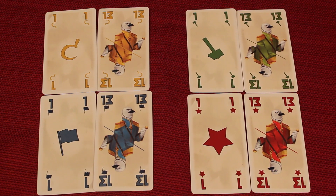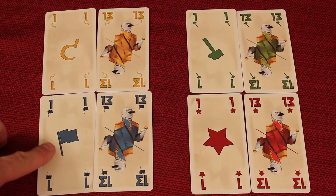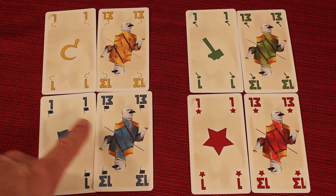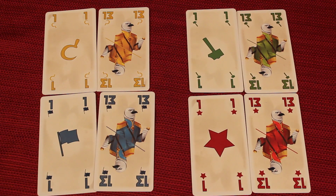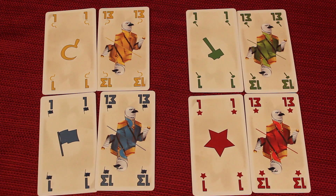In Nyet it is a trick-taking card game and there are four suits: yellow which are sickles, blue which is flags, red which is stars, and green which are hammers. Each suit has the same cards, one all the way to 13. There is one of every card except the ones — in each suit there are three ones, and all other cards there's just one of.